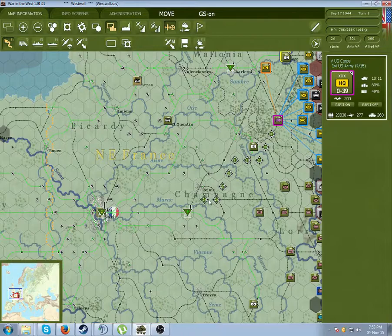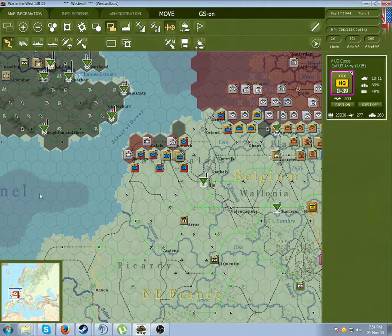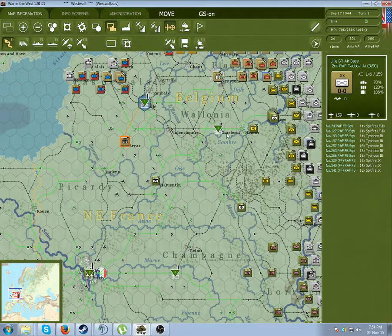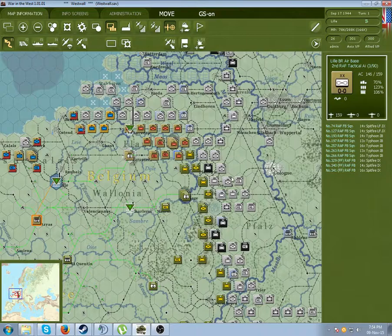These triangles here are the priority of the depots. That means that during the logistics phase, when you end the turn, the computer will automatically dictate how much supply goes to a depot based on its priority. Zero is where it gets no supply whatsoever - it is out of the question. One is the next lowest, and four is the highest, and all the depots will be concentrated towards fours.